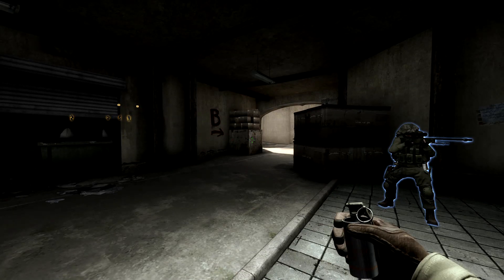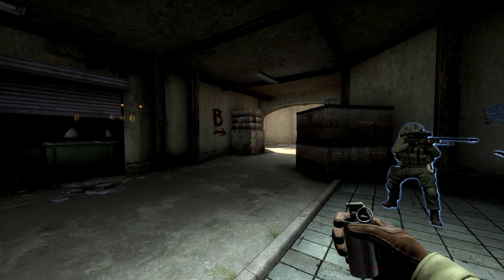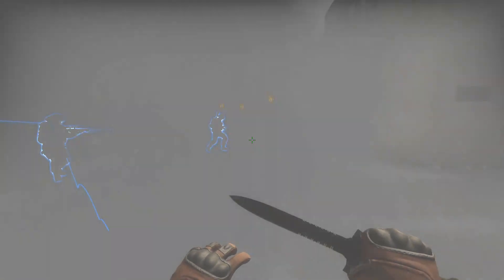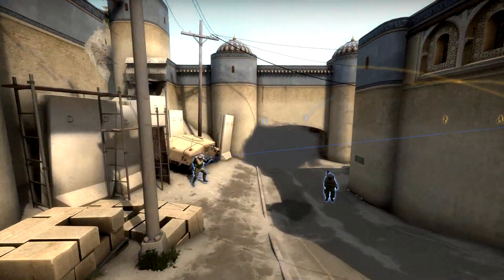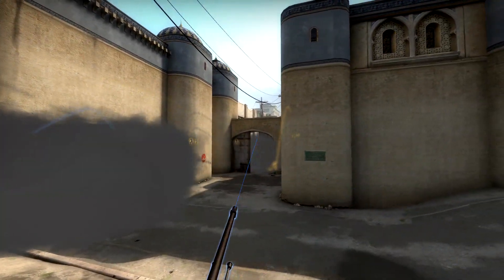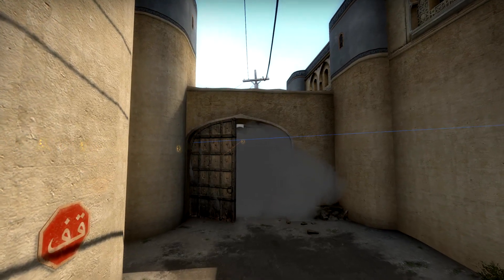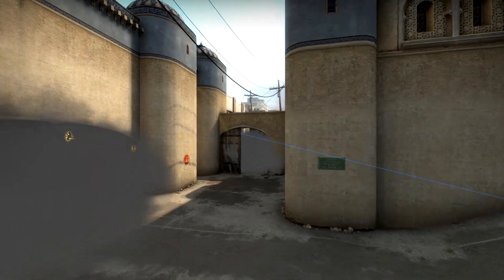At the start of a round when we have an AWPer that wants to go mid, I'll throw a smoke just off this box here which will bounce just behind the spawn, meaning our guys can cross through the smoke and go to B so the T's can't count how many cross. But it also leaves a spot open for our AWPer to actually still see up through mid here. And he can play this angle a bit closer if he wants to contest the other AWPer, or generally he'll sit back here and just play this angle.